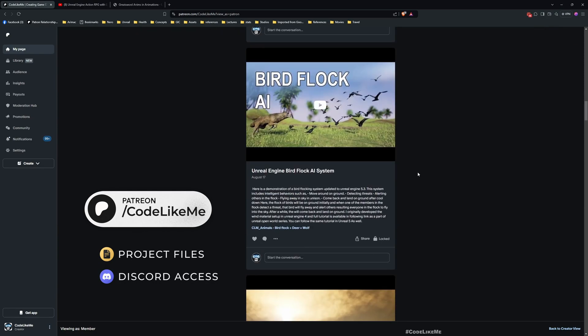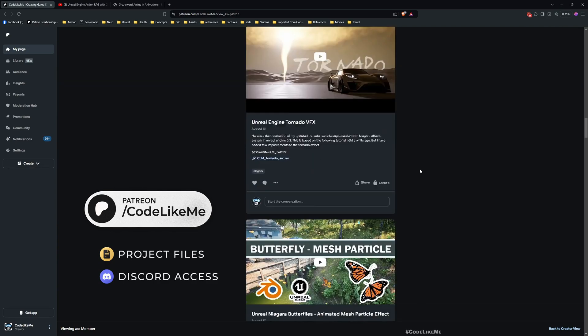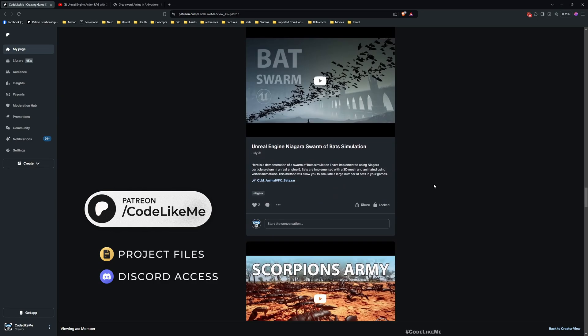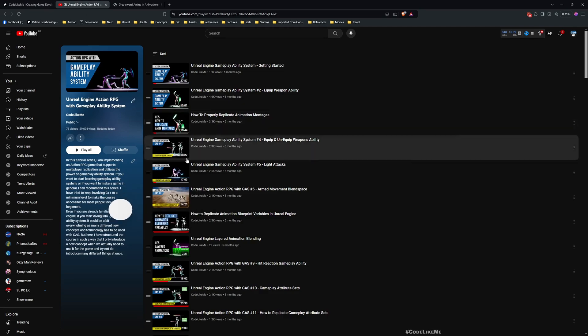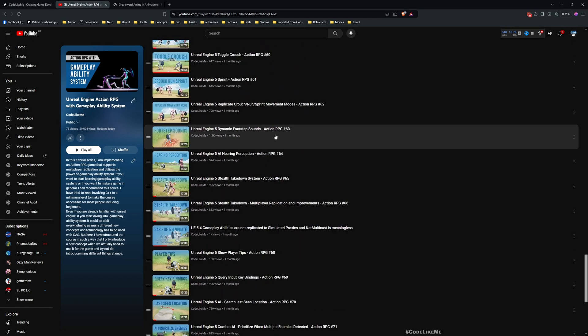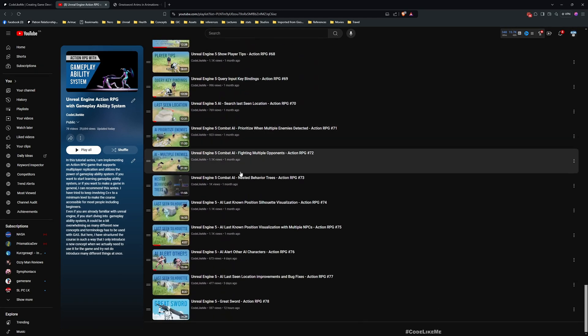Before we get started, I'd like to remind you that you can download the project files for this project and all other thousands of projects I have done on my channel from the Patreon page. This is part of the Action RPG with Gameplay Ability System series — I'll leave the link to the full playlist in the description below.